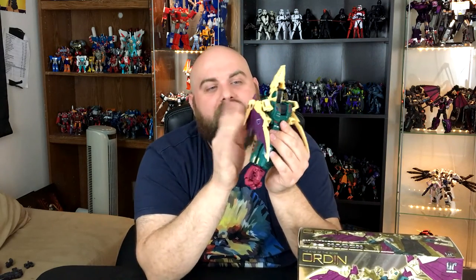There we have Hagen, or Cutthroat, in his arm mode. I love the wings that come up here — it gives him a lot of character on his arm and a good silhouette. These wings you can kind of put on the back of the combined mode, but they don't look good. They're not big enough, basically, to be good at that. So that's it.